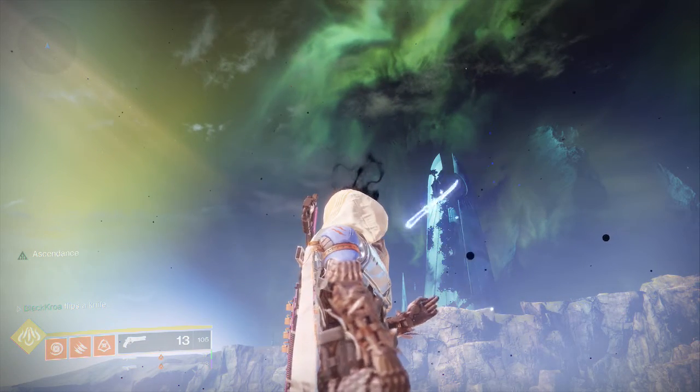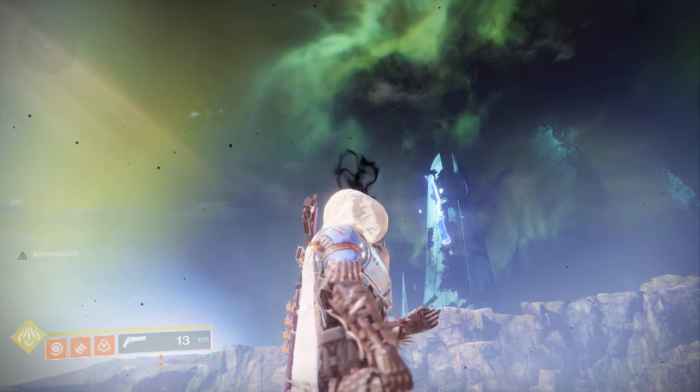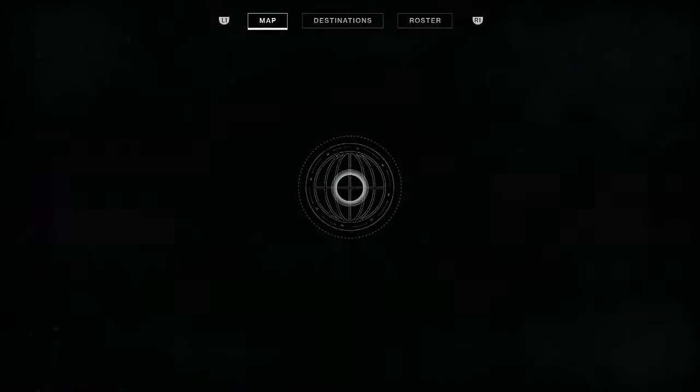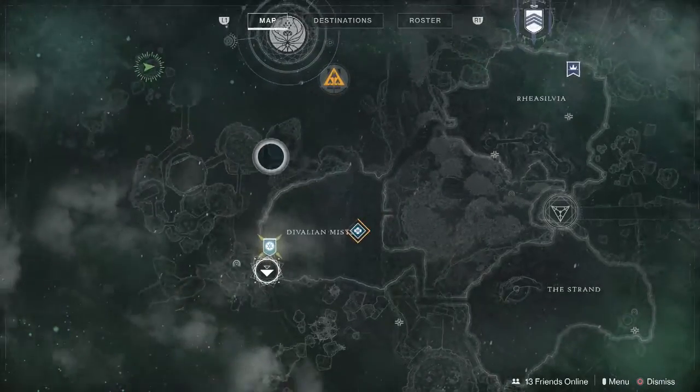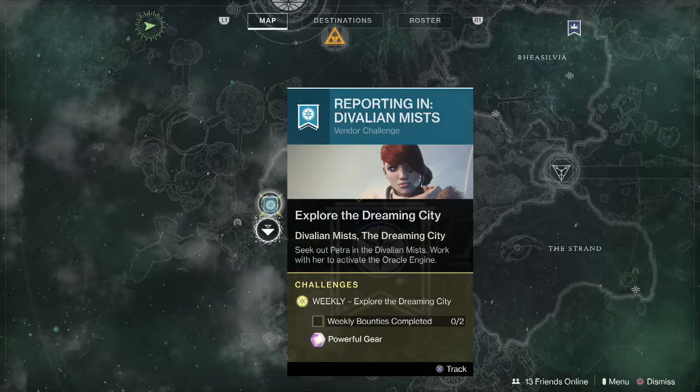Another week means another weekly ascendant challenge here in the Dreaming City. This week the challenge is over in the Spine of Keres area, which is off to the left-hand side of the map. You'll find the portal right there, but first make sure you grab the bounty from Petra - she is over in the Divalian Mists.